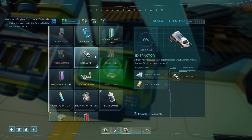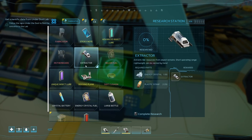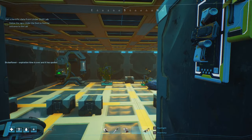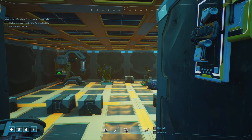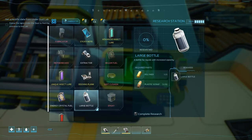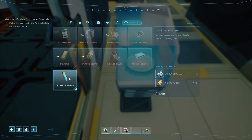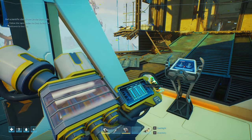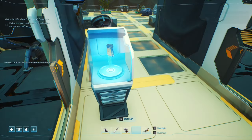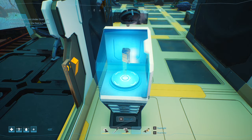Here we are at the research station. We've got crystal fuel and a large bottle — that would be good to have. The extractor looks good too. Let's research the crystal battery first so I can place those oxygen stations and get extended exploration range. Let's go with the extractor next. Can I make a battery? Yeah, I just need to craft a couple. Research finalized — we've got the extractor. Let's also do the large bottle. I'm less bothered about fuel since biomass is water and biomass — easy to come by.